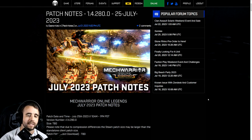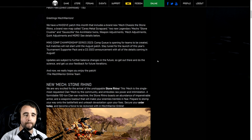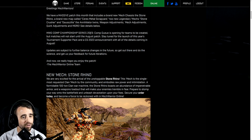The first thing you'll notice right off the bat is the Stone Rhino at the top here — this is the first in-game look at the new 100-ton clan battle mech arriving on patch day, July 25th. The preamble reads: we have a massive patch this month that includes a brand new mech chassis the Stone Rhino, a brand new map called Saris Metal Scrapyard, two new legendary mechs the Stone Crusher and the Goss-zilla — the Annihilator twins — weapon adjustments, mech adjustments, quirk adjustments, and more. Also, the MWO Comp Championship Series 2023 comp queue is opening for teams to be created, but matches will not start until August.